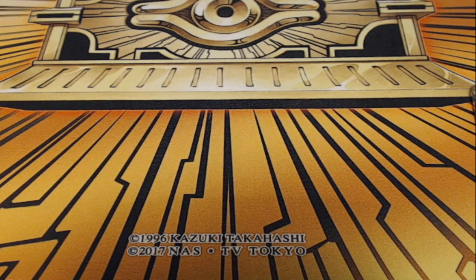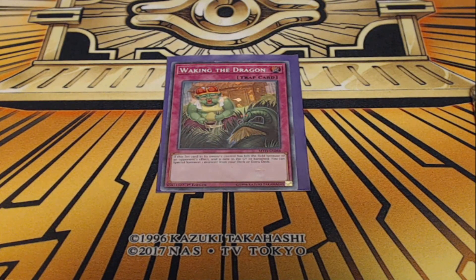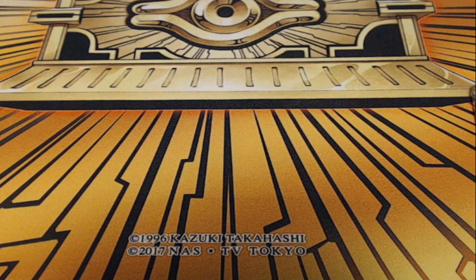Just to quickly talk about the extra deck — in this deck we're not really making extra deck monsters, so we're simply using our extra deck as a way to side in Waking the Dragon. Waking the Dragon is a great trap card to consider siding in a trap card-based deck because if this set card is sent to the graveyard or banished because of an opponent's card effect, you can Special Summon a monster from your deck or extra deck. In this format, if they use Harpie's Feather Duster or Lightning Storm to wipe your back row, Waking the Dragon gives you a contingency to potentially win the game.